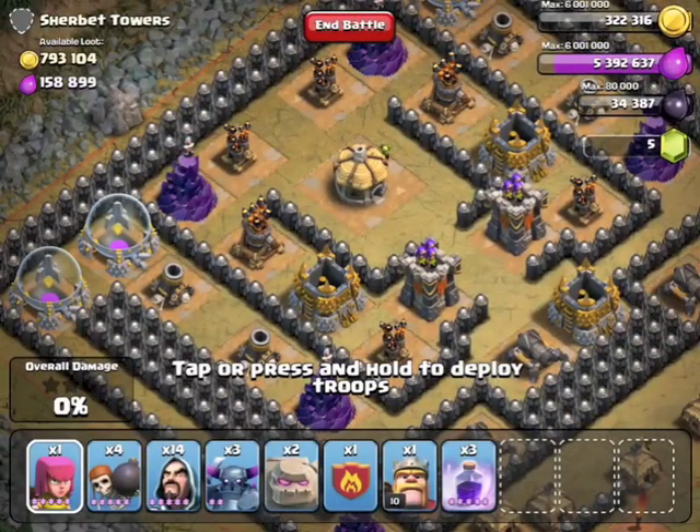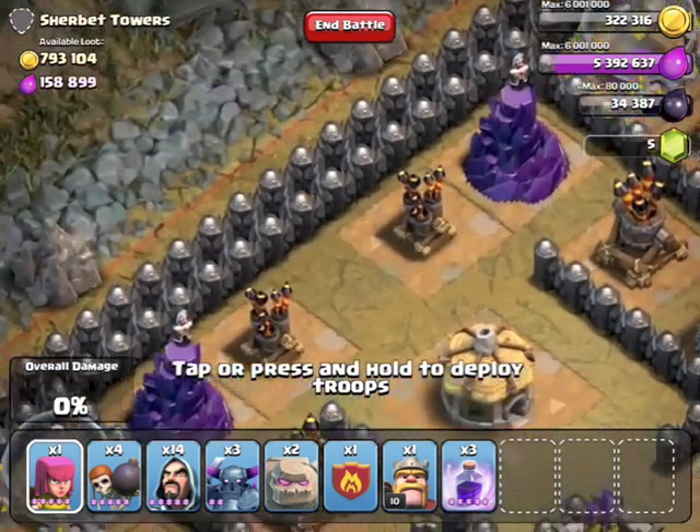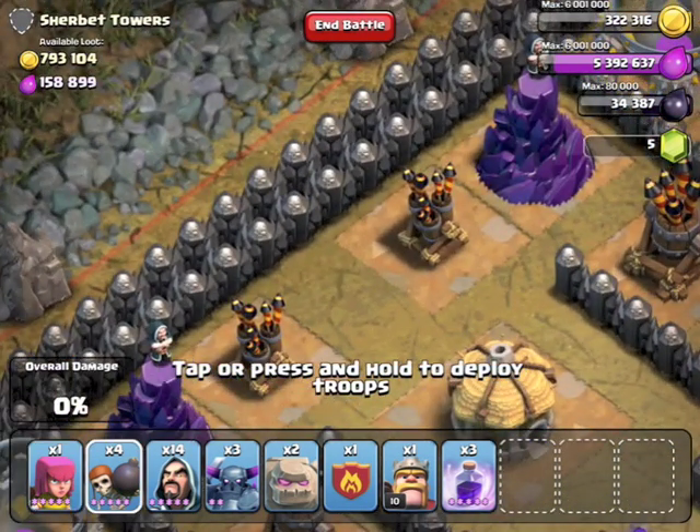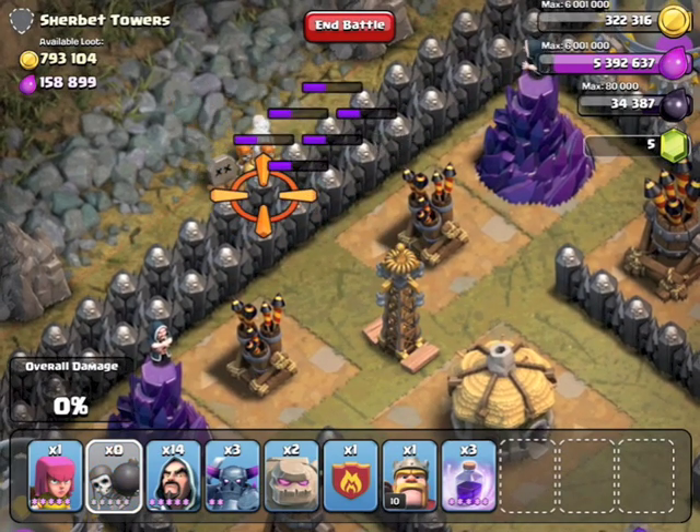I decided to go in and help him out and three-star. It really doesn't matter what level the troops are except wizards should be four, wall breakers five, PEKKAs two, and golems don't matter.